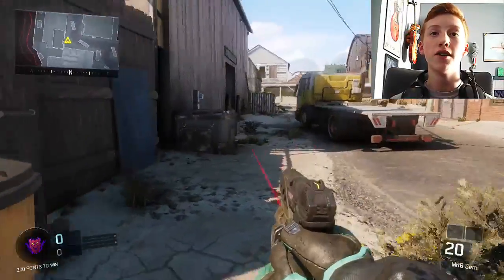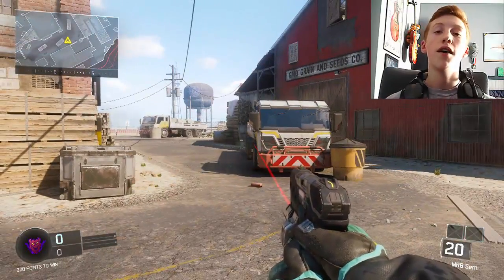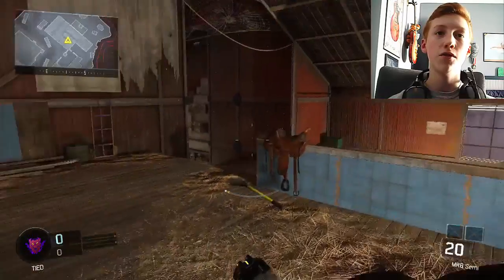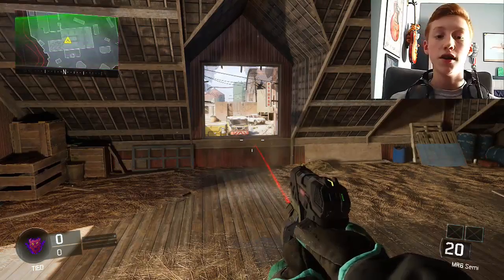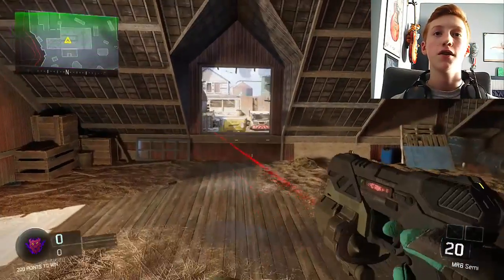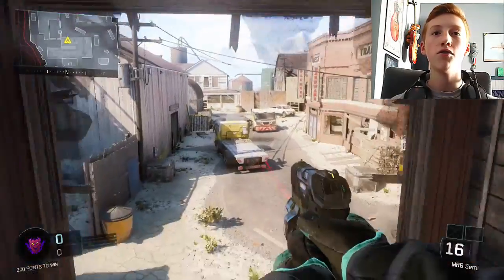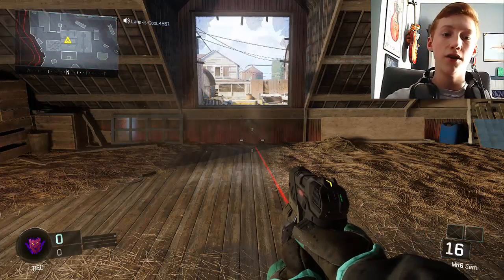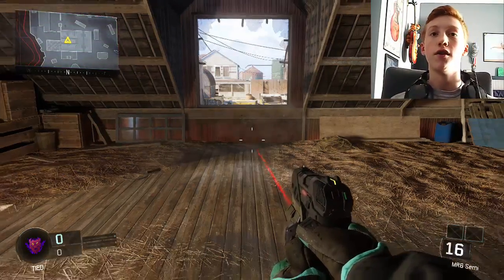First things first, I'm here in a private match game. I accidentally went to a gun game, which doesn't really matter, but the first tip I'm going to talk about is something that's pretty cool. T. Martin did it and showed it in one of his videos. You see this window right here that I'm shooting at — if you run up and jump and time it right, you can jump and slide out the window and get an accelerated boost of speed while going out.